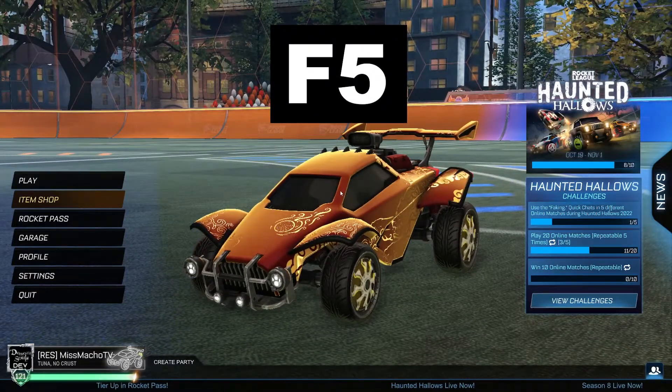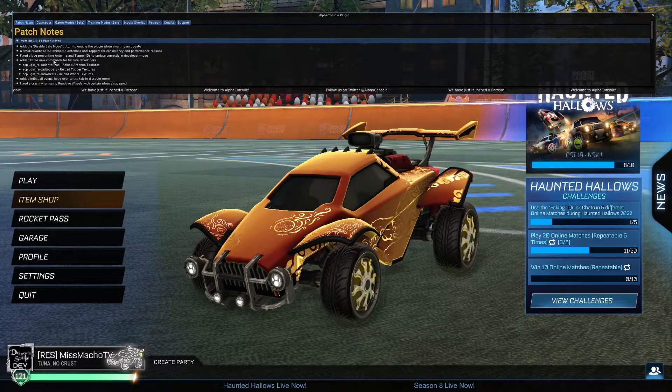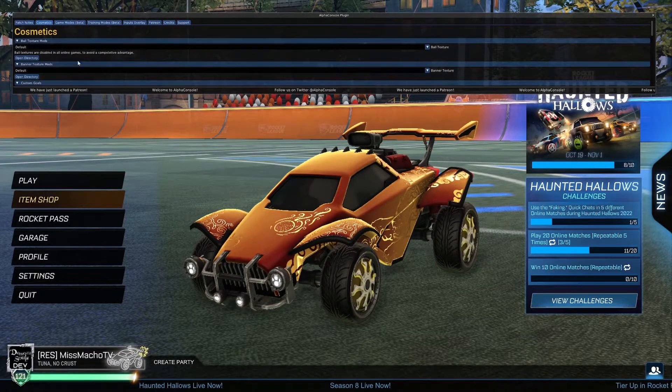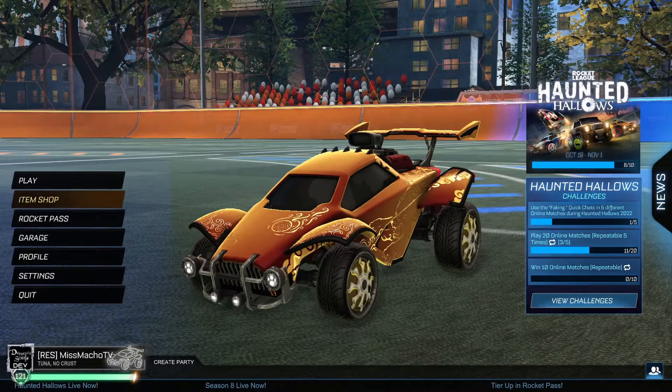Once Rocket League has loaded up again, press the F5 button on your keyboard. This should open up the Alpha Console interface, similar to the BakkesMod one. If the interface opens, congratulations — we have installed Alpha Console, but we are not done.